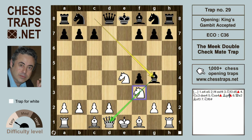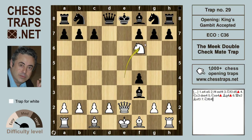If black tries bishop g4, pinning the knight on f3, white can try queen to e2. Black can then make an obvious fatal mistake with bishop takes f3, because white doesn't have to recapture. Rather than recapture, white can deliver the embarrassing mate: knight f6 — that's double check and mate.